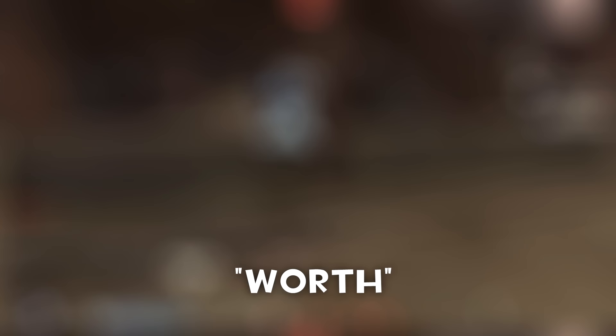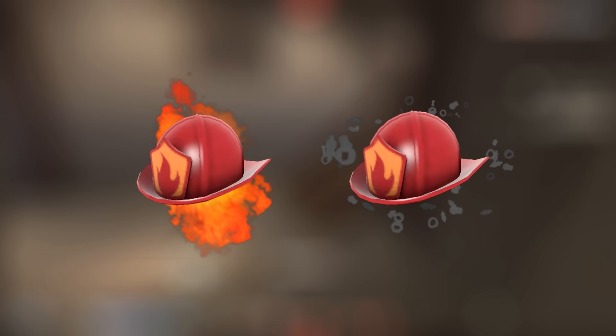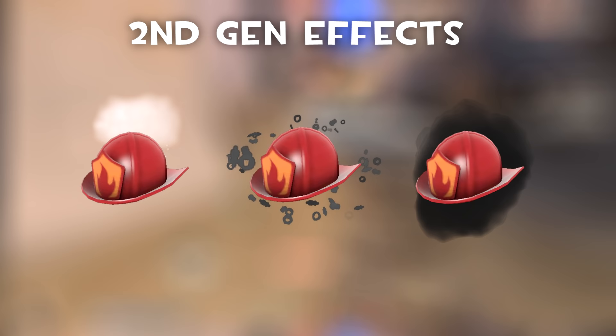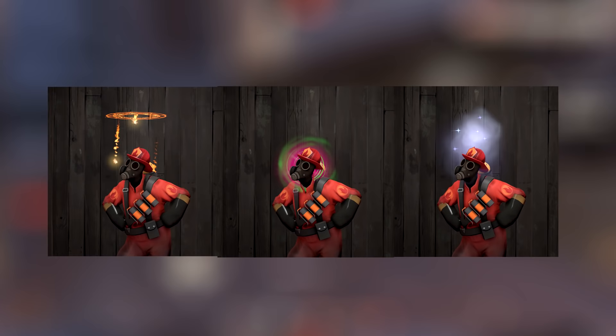First off, let's go over the unusual effects. Generally, unusual particle effects follow a similar pattern in terms of worth. Burning is considered to be a high tier effect, while nuts and bolts is considered to be a low tier effect. This doesn't mean that burning will always be worth more than nuts and bolts, but generally burning is desired more. Unusual effects are also paired into what's called generations. The first effects introduced into the game — such as Searing Plasma, Circling Heart, and Sunbeams — are considered first-gen effects. Blizzardy Storm, Nuts and Bolts, and Smoking are all considered second-gen effects. Then there are the Halloween effects, robotic effects, and the Invasion effects, and so on. None of these effect generations are considered more expensive than the other, but some are definitely more desired than others.